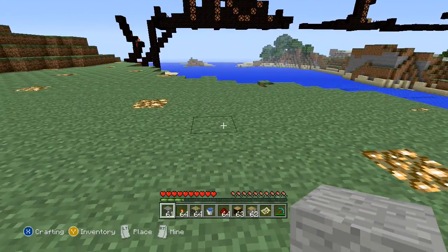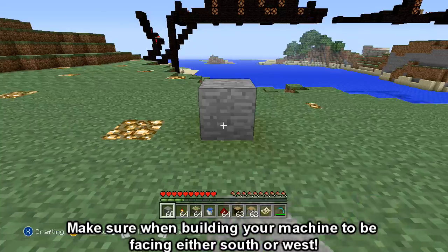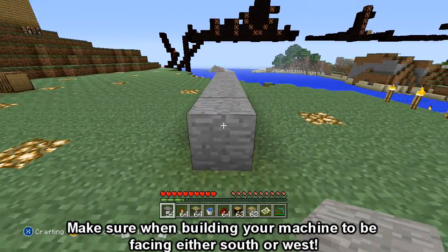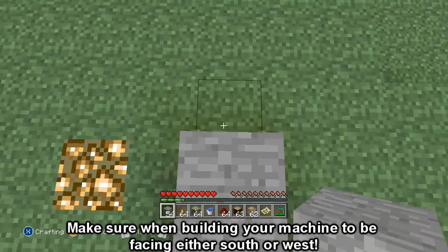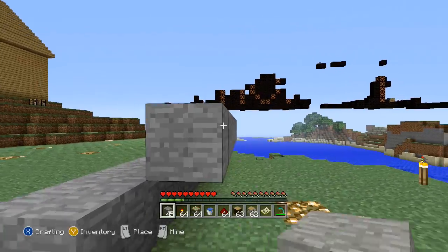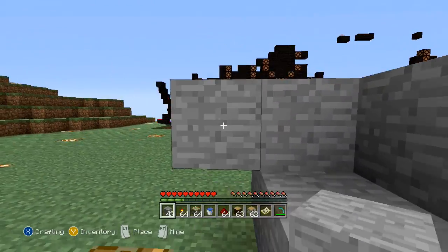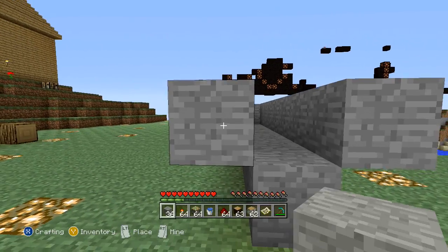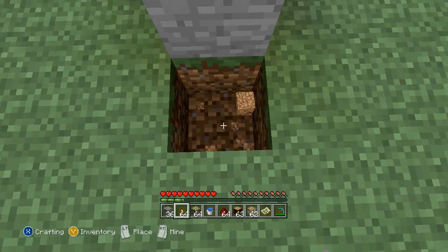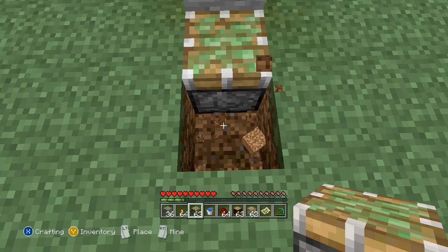To start off, we need to take 7 of any building block and place it in a line — so we go 1, 2, 3, 4, 5, 6, 7 like so. Then we are going to come back to the back of this line and build up and around it to make a water canal where we can place some water. We put blocks on either side, then dig out a block in front and place a sticky piston facing straight up, followed by an empty block there.